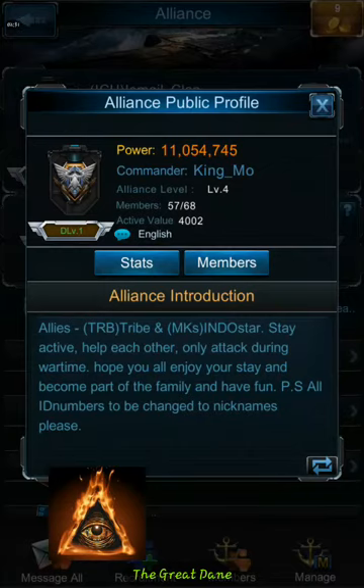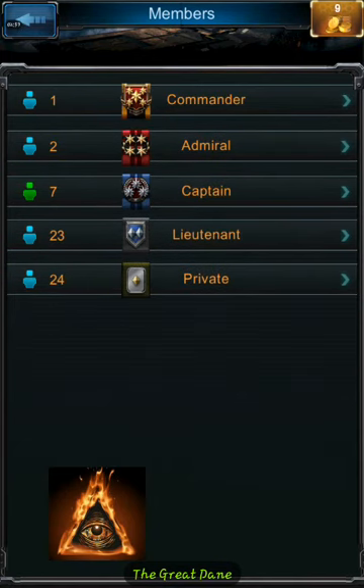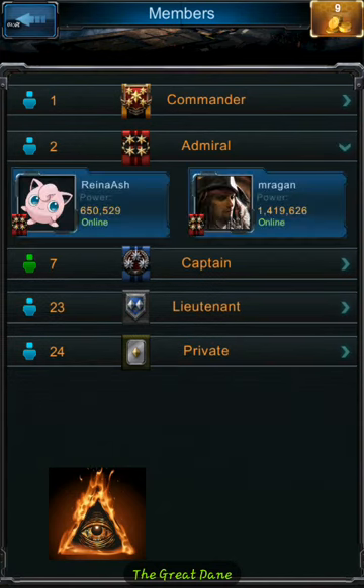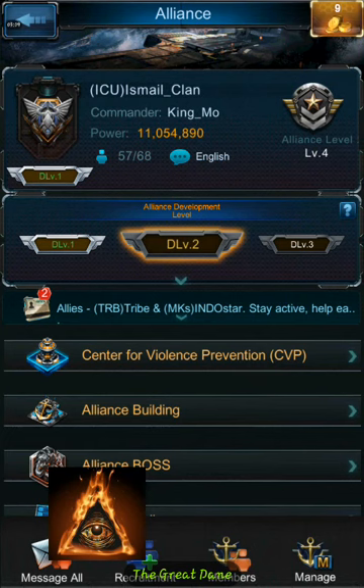In our alliance, our clan leader's name is King Mo. He wants to build the best alliance in the entire game, and he actually suggested I think against leaving because he knows I'm pretty good at most games. His fiance, Reynash — they gave me a pretty in-depth look at their life. They're on this game every day. If you're considering playing, definitely join the ICU Ismail underscore clan.